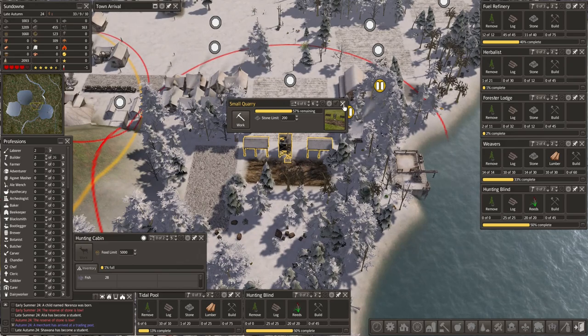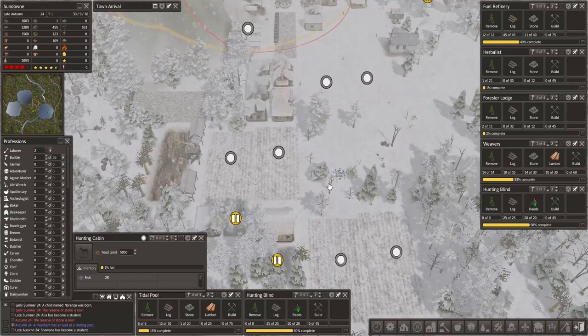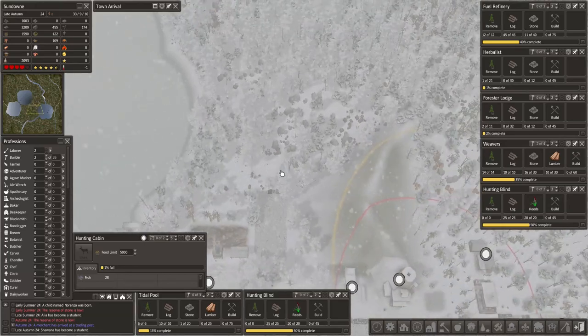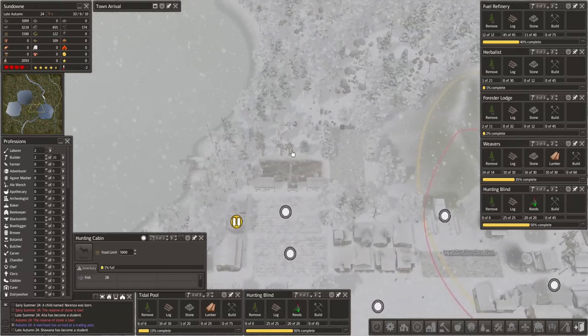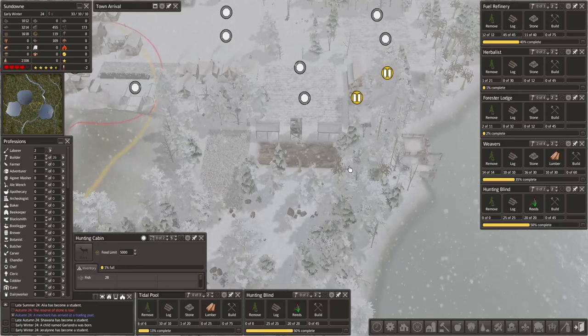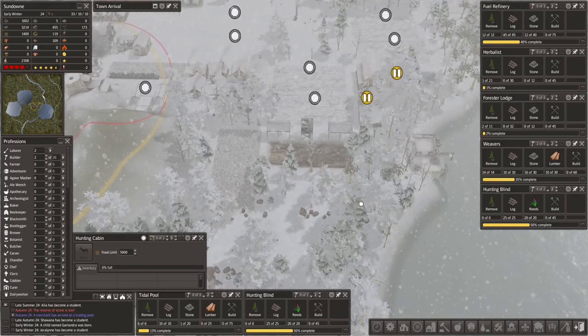That's most likely due to the additional feathers we're getting from more hunting blinds - good stuff. Let's drag a few windows to the right side here. This is going to get depleted really quickly though. We might want to start preparing for that eventuality as well. Could we fit something here?